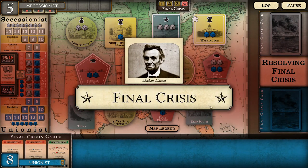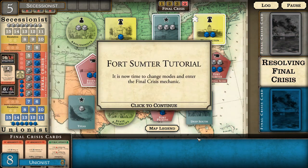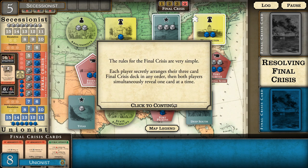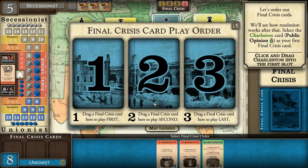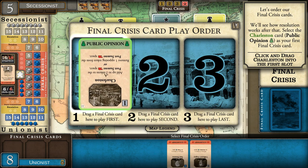Here we go - the final crisis. The rules are very simple: each player secretly arranges their three-card final crisis deck in any order, then both players simultaneously reveal one card at a time. Only the location color on the card is used during the final crisis.